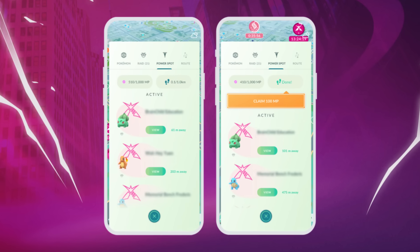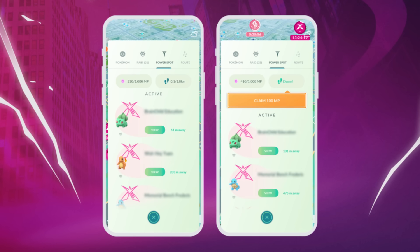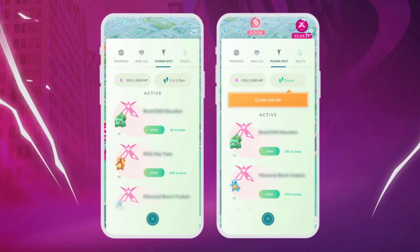Once Power Spots pop up, you'll see them on the map, and I believe they'll be visible in Campfire as well. You can collect 100 Max Particles per Power Spot visited each day, up to 8 times for a grand total of 800 per day. At 250 particles per Charmander, Bulbasaur, or Squirtle battle, that's about 3 battles per day — though higher tiers will require more particles. There will also be a new Nearby tab showing Max Battles, Power Spots, your Max Particle count, and you can earn particles by walking too.